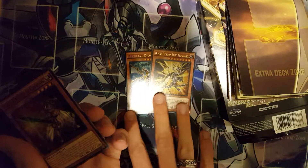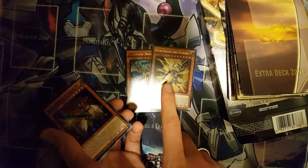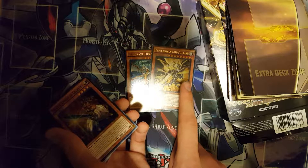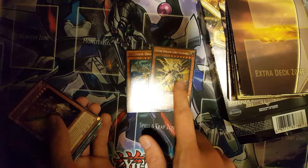I love the artwork. So excited. Divine Dragon Lord Felgrand. Now, I was hearing like 3 different names for the TCG release: Dragon Lord Felgrand, Divine Dragon Lord Felgrand, and the original Felgrand, the Great Divine Dragon. Honestly, I like this one the best.